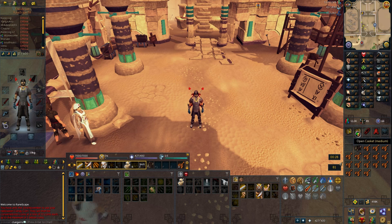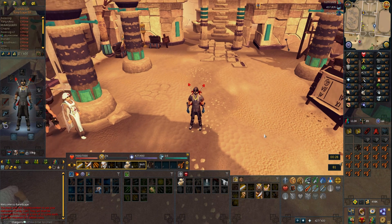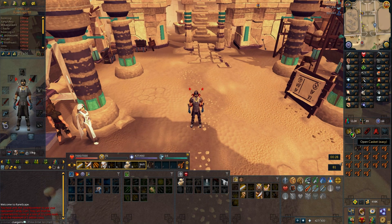Here we have the easy and the medium caskets. There were no requirements for any of these — they were really quick and I just got them from doing some random stuff. Anyways, let's start with opening the easy one because that one can't really give anything specific unless it's a cosmetic.